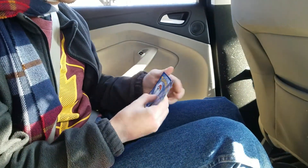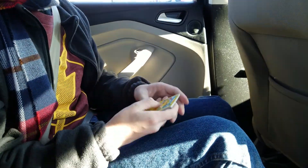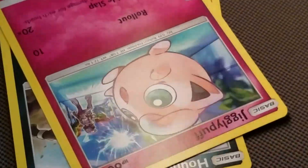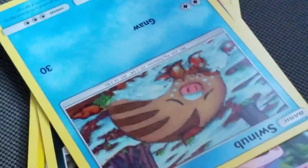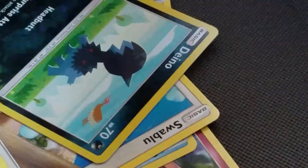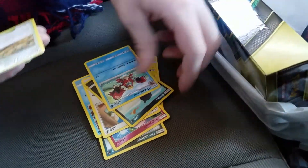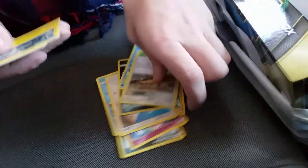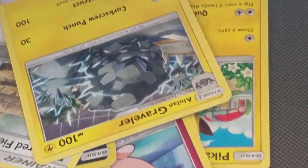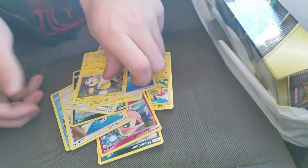So we got a Pikachu, a Houndour, a Jigglypuff, a Swinub, a Swinub — you get all the same cards except for Pikachu — a Xerneas, a Conkeldurr, a Devourfield, a Graveler, an Energy, and an Emulga. All useless. I still say that was a waste of six dollars.